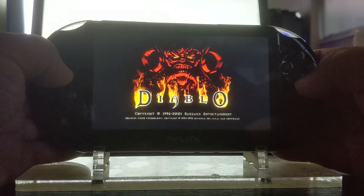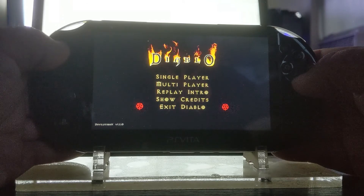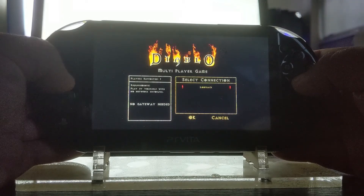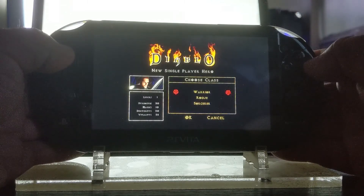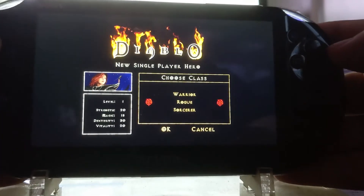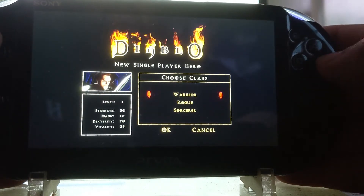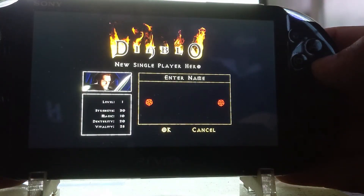How'd you guys like the intro? It sounds good — it sounds a lot better in person, and the picture quality is a lot better in person too. This is Diablo — I fell in love with it back in the day. This single game made by Blizzard got me into RPGs. I will say the controls are backwards: X is to cancel and O is to accept or enter. When you choose your class, you can use the left bumper or right bumper, or the D-pad — whatever is easier for you.